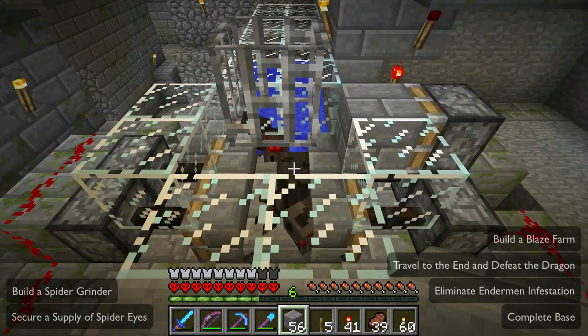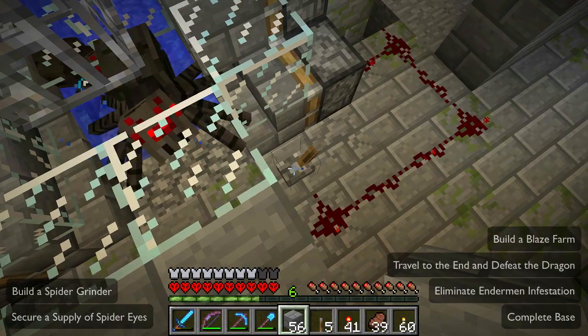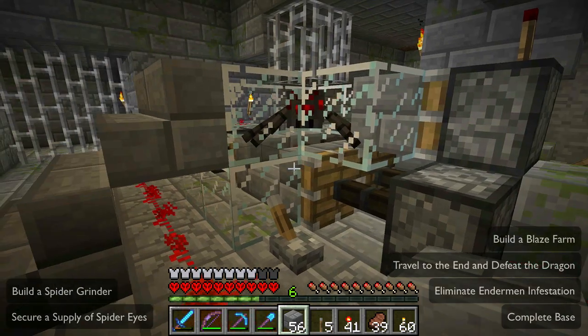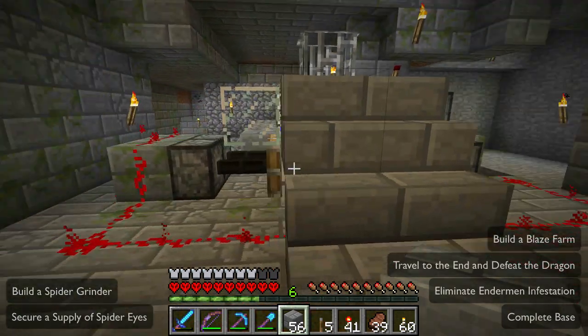If I throw this switch, he gets wedged up by that guy eventually. There we go — sometimes he doesn't, usually he does. Stairs are transparent blocks so they don't suffocate mobs, so if a mob gets trapped down there it's not really a problem.